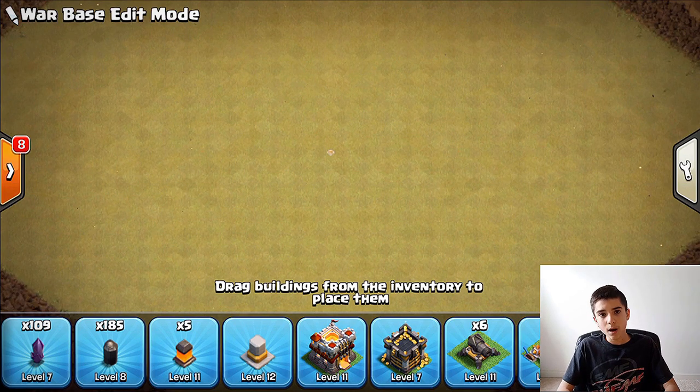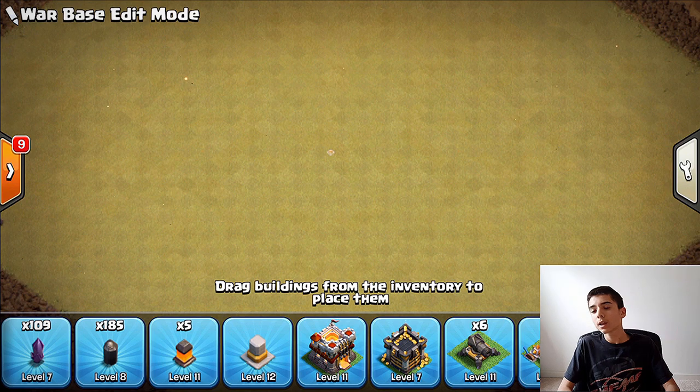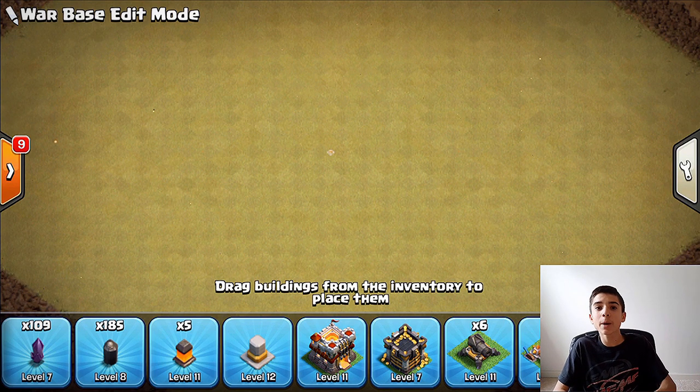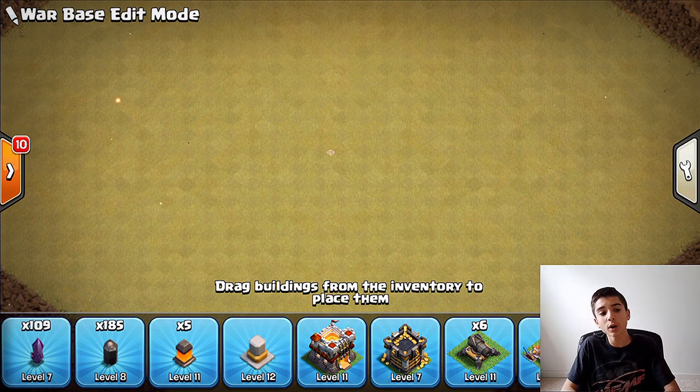First, I'm going to talk about some general building placements. You want to make the path for enemy troops to follow — that is the most important part of building bases. You want to pick which path the enemy troops follow, not your enemy. When they attack, they may use troops like wall breakers or giants funneling to push their troops exactly where they want.